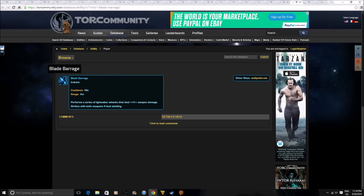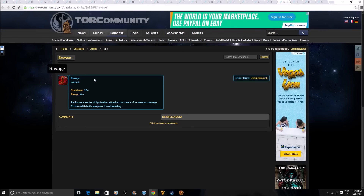Next is Blade Barrage, which is supposed to replace Blade Dance, and also Ravage — both are now instant casts. I've already mentioned this in a previous video covering the class changes. These aren't brand new abilities, but they are now instant, which is going to probably change the animations. Ravage can do anywhere from 15k to 18k damage, so doing that instantly is going to be pretty crazy.